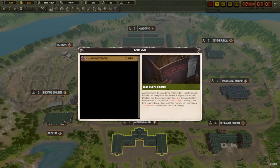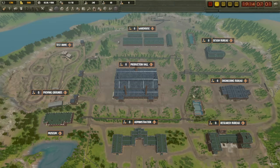So the British Tank Corps has been formed — it says July of 1914 — acknowledging that high command has decided to separate future tank regiments from the machine gun corps and assign them to a dedicated military branch. Four new tank regiments are under formation and new tank contracts are expected soon. The game is getting a bit ahead of itself — World War One hasn't even started yet, but I digress.